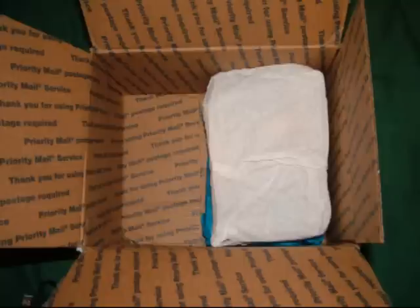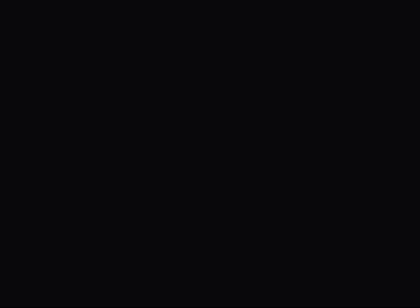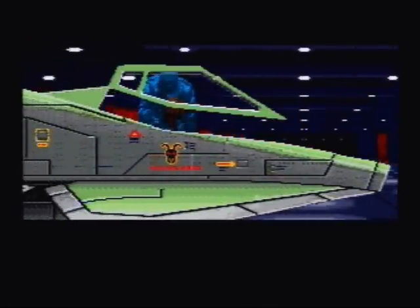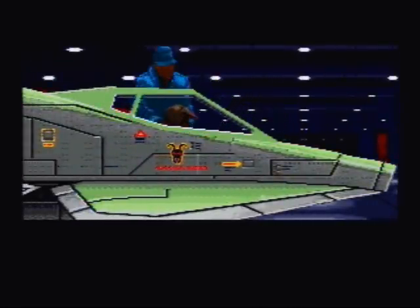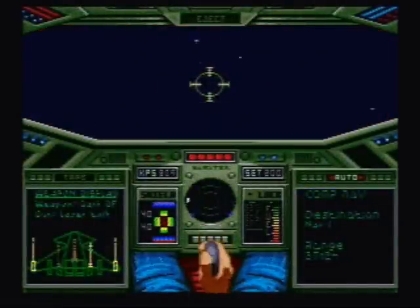Now let's go ahead and find out what the last game is inside the white tissue paper. The last game is a complete, in-the-box copy of Wing Commander for the Super NES. Intense cinematic action with one big difference — you're in command. The fate of humanity is in your hands as you lead the Tiger's Claw Squadron against the forces of the Kilrathi Empire. Your skills, your experience, and your wingmen are your only allies.